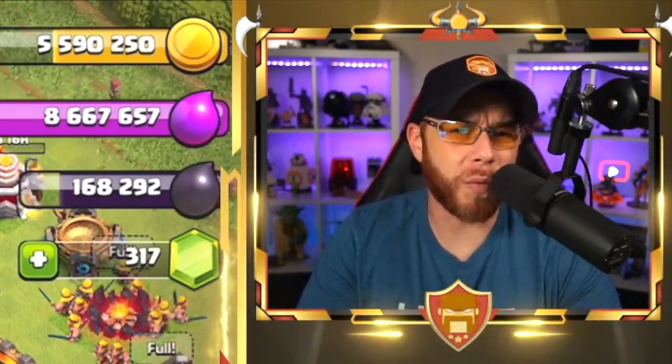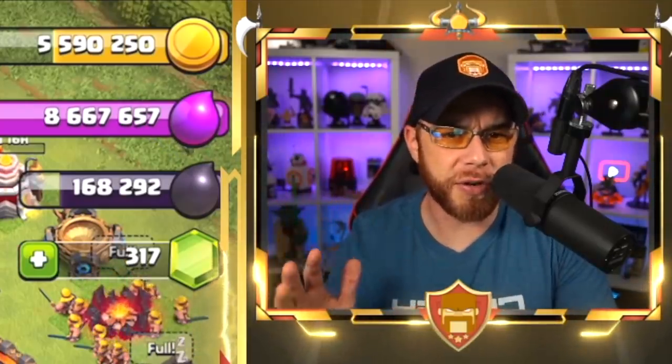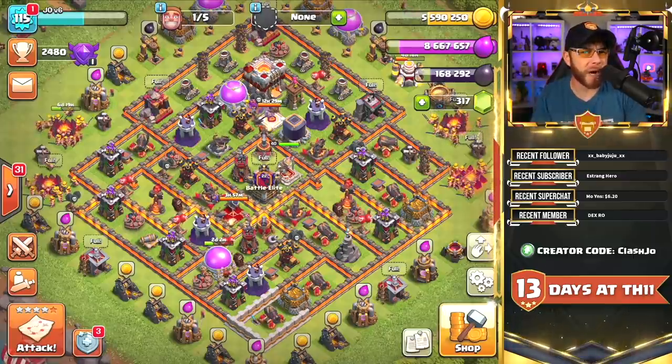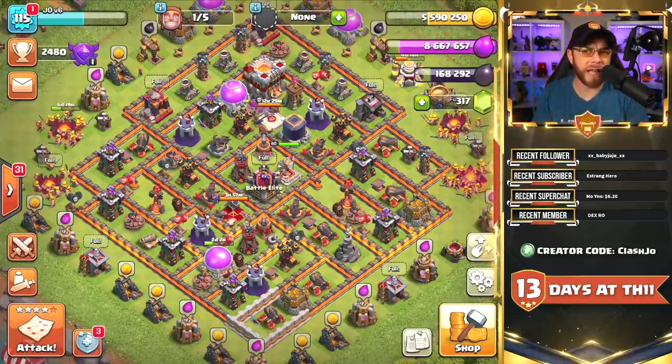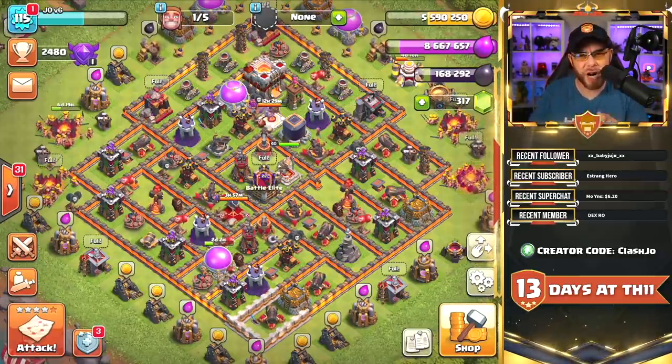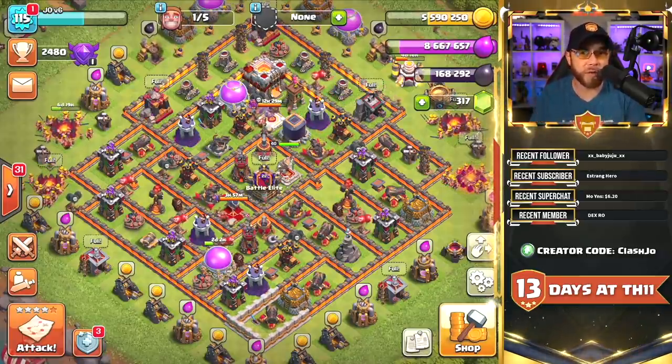We're not going to take a look at any clan war stuff. We've already done clan war yesterday and today we're going to play around with the Super Barbarians. What's going on guys? My name is Joe and welcome back for episode 11 of the Town Hall 11 free to play series. Today we're going to be getting into the Super Barbarian and trying to have a little bit of fun just doing some farming with them.